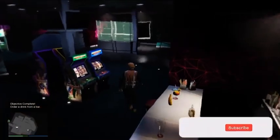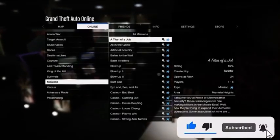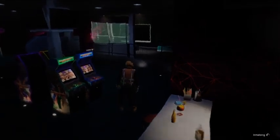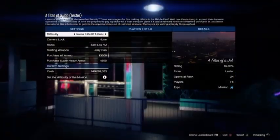Then press Start, go to Online Jobs, Play Job, Rockstar Created Missions, and start up a Titan of a Job. Next, just back out of the job.